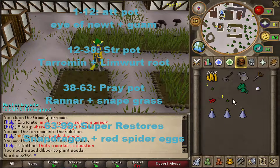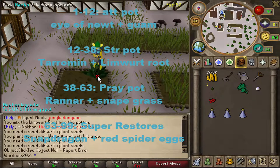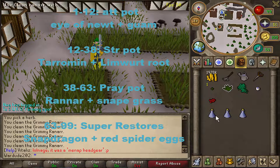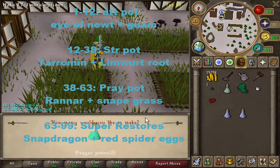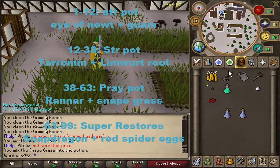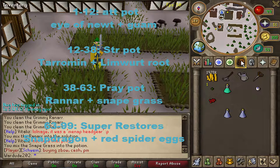Prayer pots are really simple — you need Ranarr. Rake the patch, get the Ranarr, put it in the patch, water the patch, get the Ranarr out, clean the Ranarr, use it on the potion, then use Snape grass on that — boom, prayer potion. The reason you're doing prayer potions to level 63 is that if you like PvM, you're going to want a lot of them.